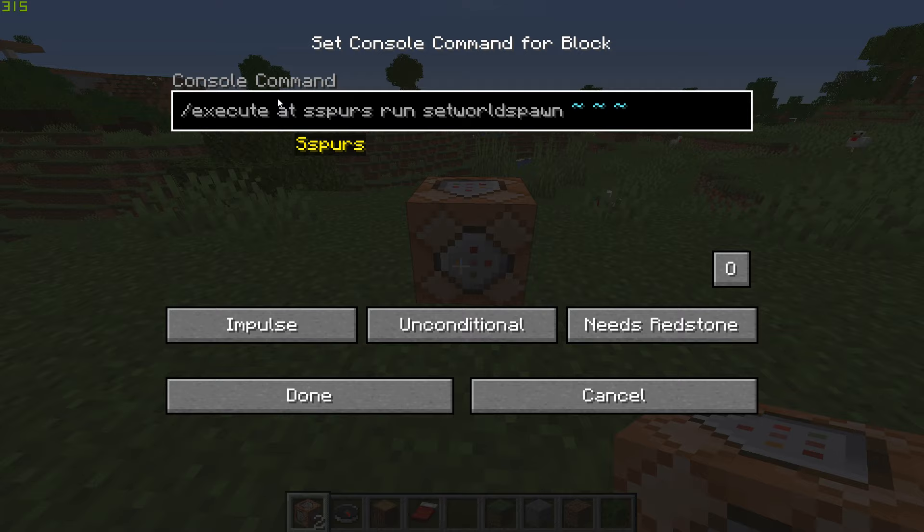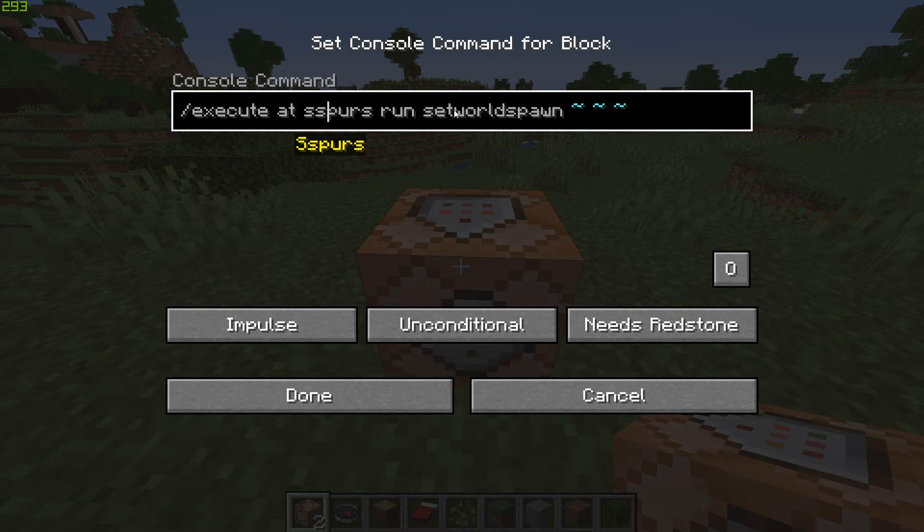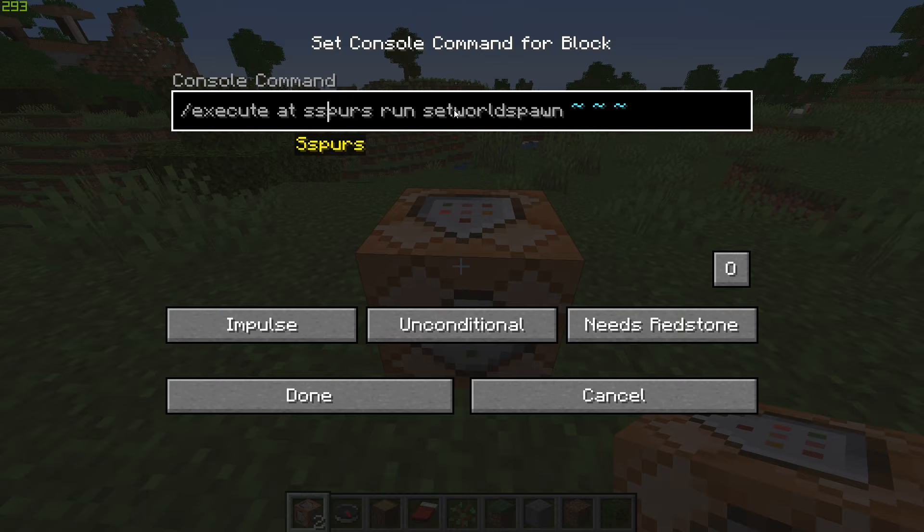The command is '/execute at' and then type the username of whoever you want to track — don't type 'spurs', that's just my friend's name. Type their username inside the command block, then type 'run setworldspawn' followed by three tildes (~~~).